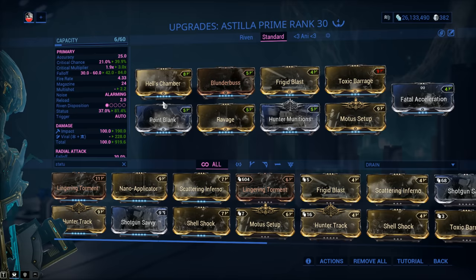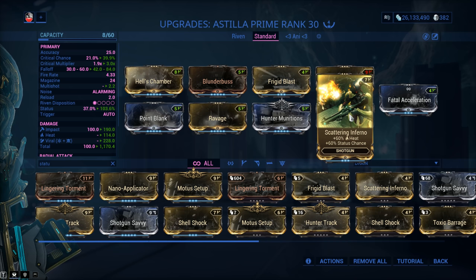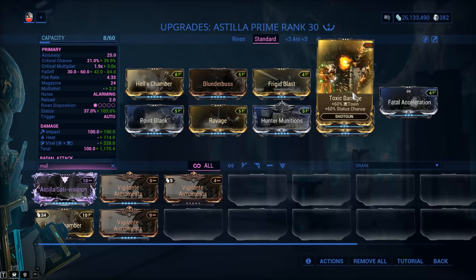Another option I enjoy is adding one more 60-60 mod — something like Scattering Inferno. You're running Viral Heat: Heat deals with armor, Viral pumps up the value of your Slashes. It's a combination made in heaven. And the cheapest option is multi-shot with Vigilante Armaments, which is always a solid choice regardless of what you want to test.